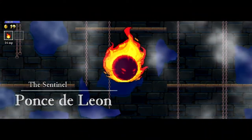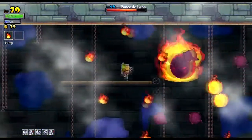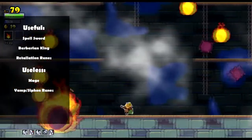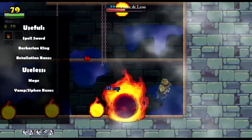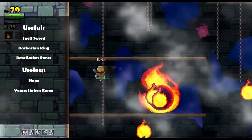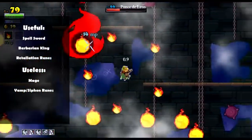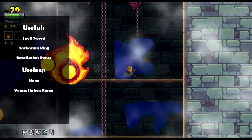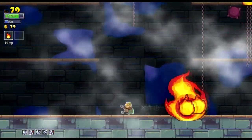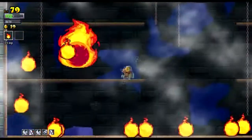For the third boss of the game we have Poncho de Leon. He's a giant fireball who moves pretty quick, and there are little spike balls floating around the map so you've got to watch out for them. The easiest way to deal with him is to get a spell sword and leech enough mana off him to spam your spells. If you're having trouble dodging the spike balls, get a retaliation rune — as soon as you get hit by one, it'll disappear. The most important thing is to kite him around the outside edge of the map, because if you don't give him enough room, you'll run into the flame trail he leaves behind.